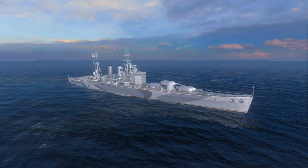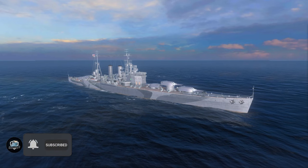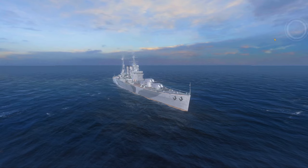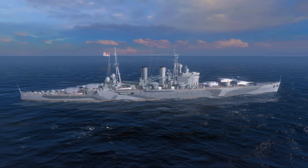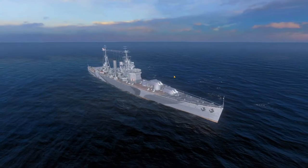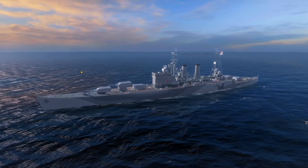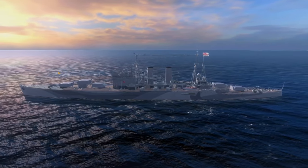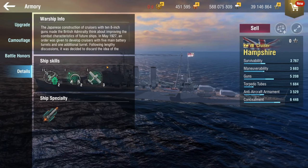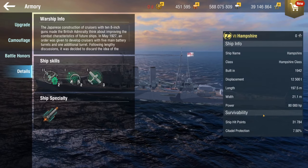Hey, what is going on guys, my name is Bob Loon aka Pam Loon, and today we are finally checking out something that is not copy-paste. This is the Hampshire, a British tier 8 cruiser that has a lot of turrets — 10 barrels in double turrets, 203 millimeter, and this ship only has AP. I've specced this with Toby to get maximum AP penetration. It gets a scouting plane with three uses, sonar, and defensive fire too.